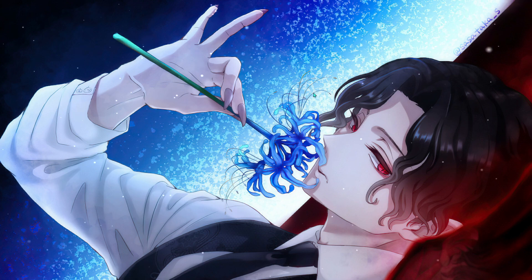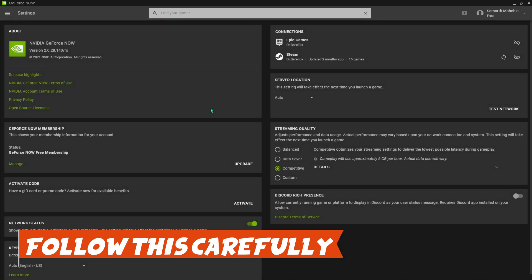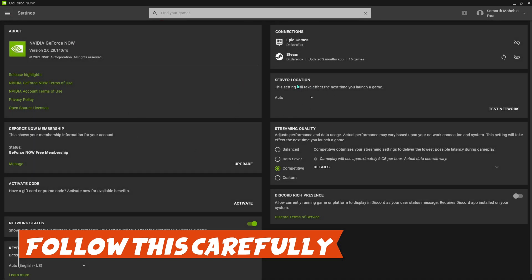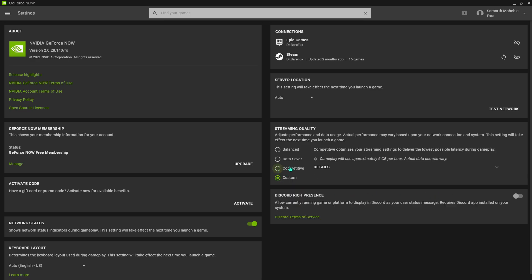Moving ahead to the settings for GeForce Now — first, open up the application and go to the Settings section. I suggest you put the server on Auto, because Auto is way better than choosing servers manually. For streaming quality, previously I used to suggest a custom bitrate setting, but that's not the case now. You can use Competitive mode, which is optimized for long distances — it optimizes your stream settings to deliver the lowest possible latency during gameplay.